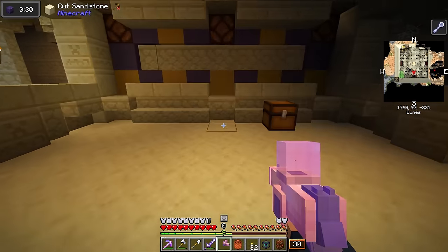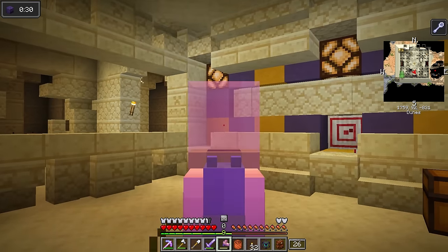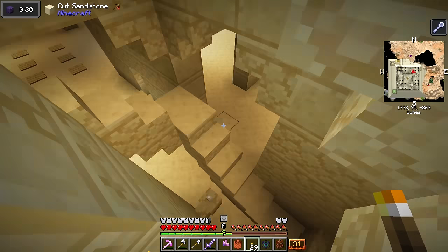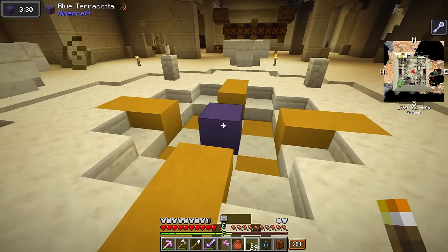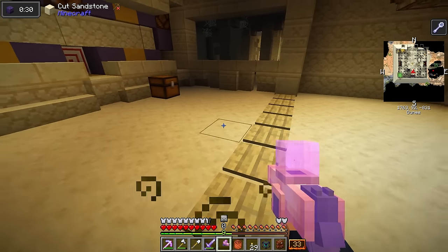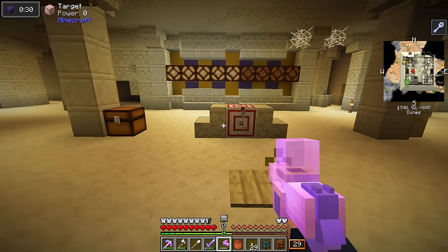That didn't do anything, apparently. Maybe we stand on the middle one. I'm just going to keep trying all of the different pressure plates until something happens. I'm slowly beginning to think these pyramids are completely scuffed — there's something not right, it doesn't make anything very clear. I've gotten all the lights to be lit up, and that's my best assumption. I'm assuming we're supposed to be able to get down here, but we have mining fatigue so we can't break through this.